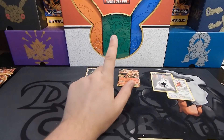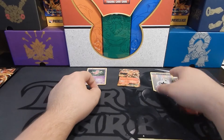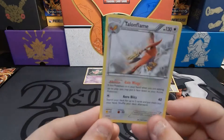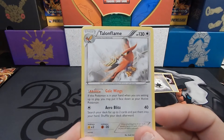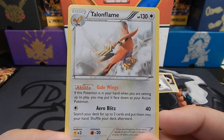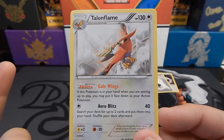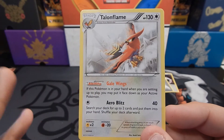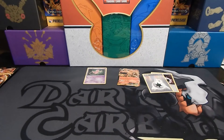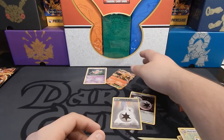No EXs besides the promo — that really sucks. But we do know this Talonflame card is a good card. It's not holo or anything, but by the ability and the attack, pretty much second turn or first turn — however the coin flip goes — you can use that card to its fullest effect very effectively. Obviously Double Colorless — self-explanatory for how good they are.